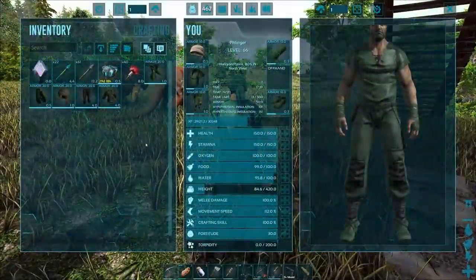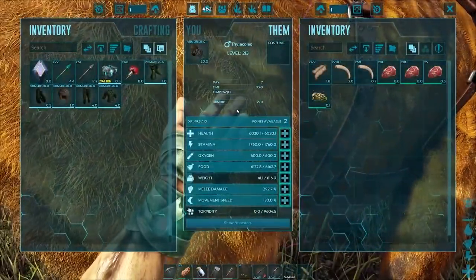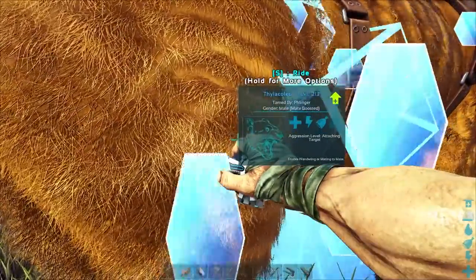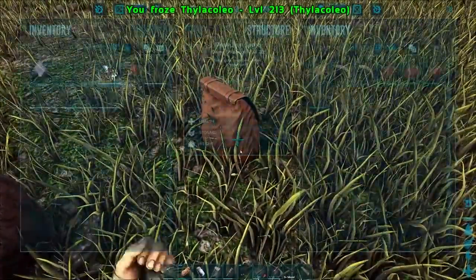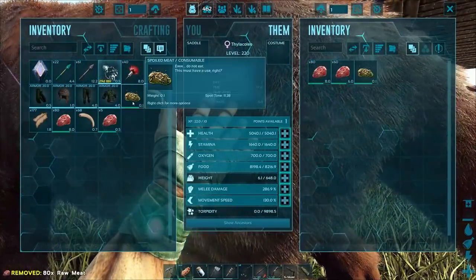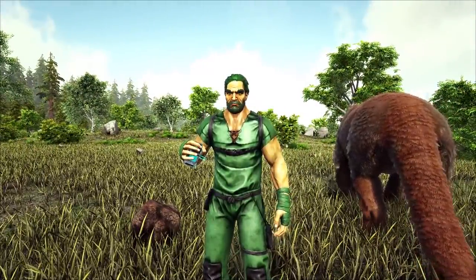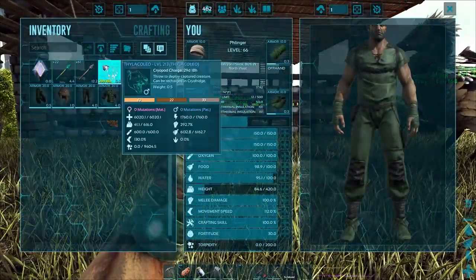I want to take one of the phylicolios with us, just in case. He's just been sitting here while I've been doing stuff, so he's coming in my pocket. Also, if we can find a nice high-level Crystal Wyvern out there, I may want to see if I can tame it — because reasons. Crystal Wyvern equals reasons, and that's the only reason I need to give.